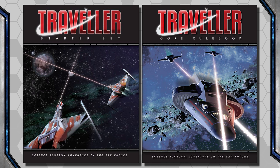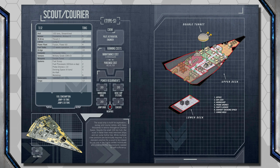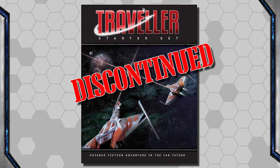Another thing I said is that the contents of the Starter Set and the Core Book were the same, just spread between two books. Evidently, that's not 100% correct. Ship stats are different. Most notably, the Starter Set doesn't include fuel costs for jumps. The simple formula: fuel is 10 tons per parsec for every 100 tons the ship is. So a 200-ton free trader making a Jump 1 uses 20 tons of fuel, while a 100-ton Scout ship uses 10 tons for Jump 1 or 20 tons for Jump 2. The Starter Set has since been discontinued to be replaced with something else.